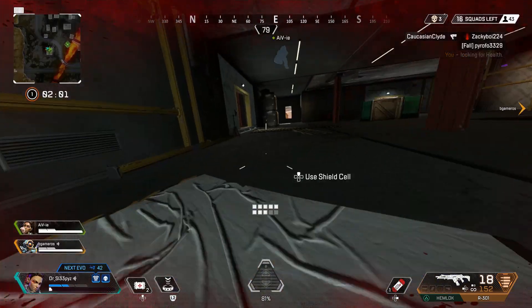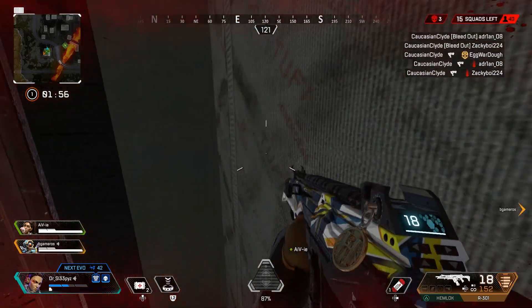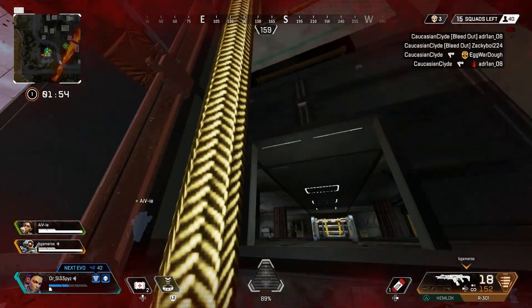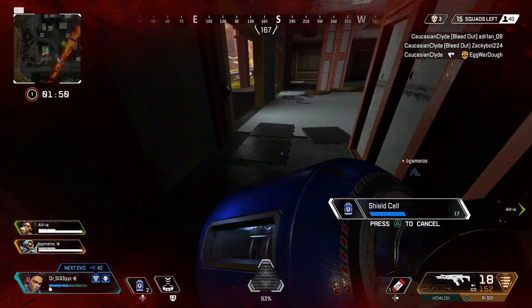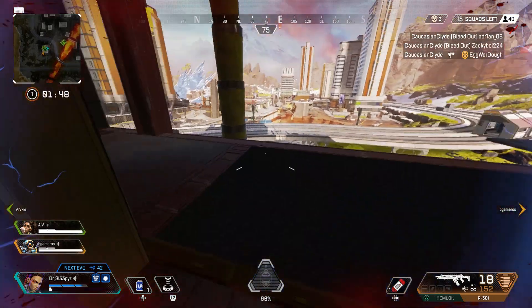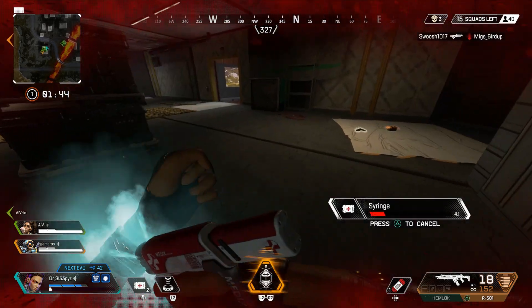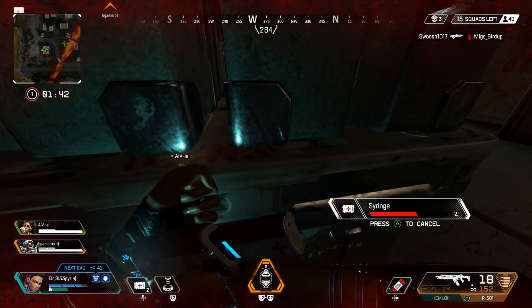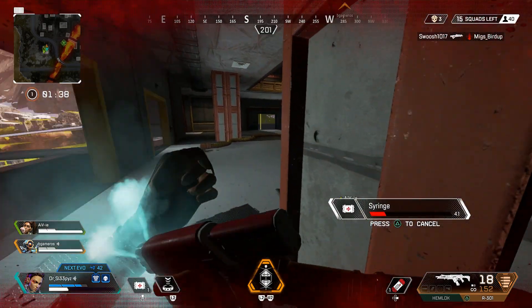Wraith: updated Wraith sprint animation. Wraith is a challenging legend to nerf, so they're not really looking to nerf her. But they did change the way she runs. In this patch they're introducing a new set of sprint animations for Wraith — these are much more upright and expose a larger area of her body to gunfire. That sucks, man.